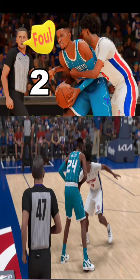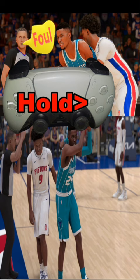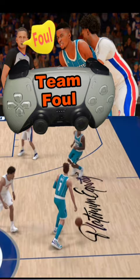There are two different ways to give an intentional foul in NBA 2K24. The first involves holding down the square button to foul the player you're guarding. The second involves having the whole team foul by pressing the big button in the middle — everybody will go for the player with the ball and you will probably get a foul that way as well.